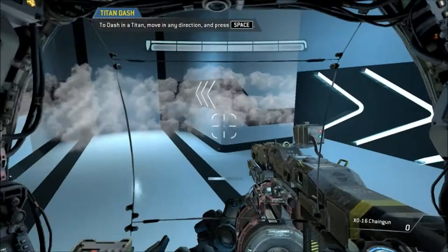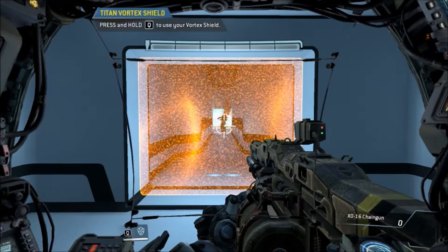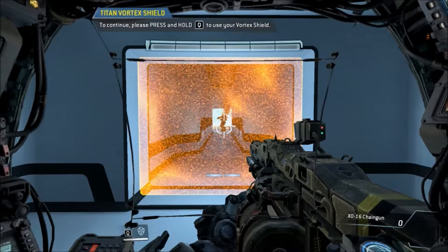And I'm starting to talk about first impressions, which is what I said I wouldn't do, but oh well. Just like infantry, you're given a limited amount of abilities in the beta. The Titans have this vortex shield ability, which essentially catches all enemy bullets or missiles or whatever, and you're able to hold them there and then fire them back at the enemy.